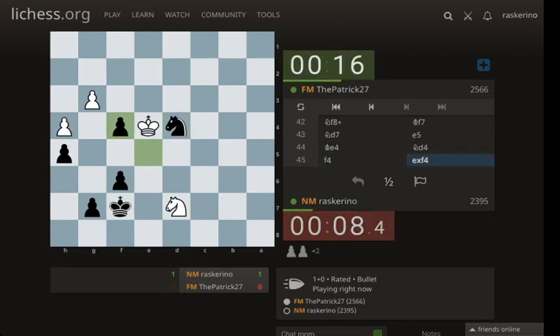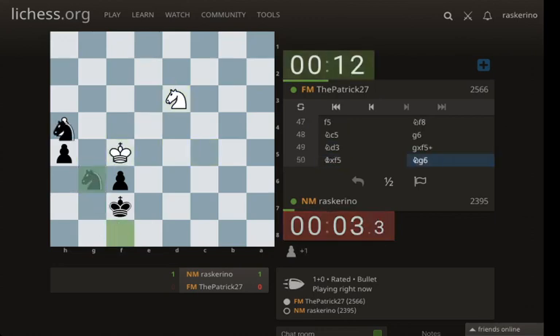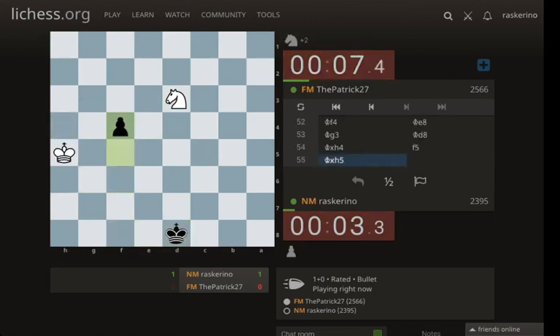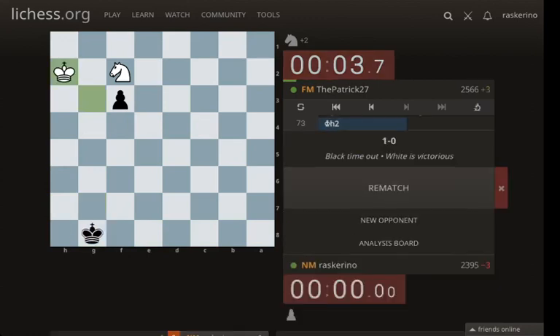I'm just going to take this because if I can get all the pawns off I can draw without getting clocked. They thought the same thing. So we're just going to get their pawns off the board and annoy them. Now they're just going to play for the clock. We're going to try to run the king over — I guess we're just going to get clocked. Well, it's a draw. We're not giving a rematch after that — we will end the video there.